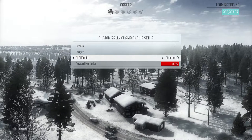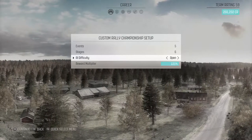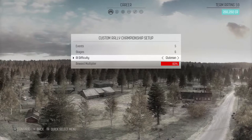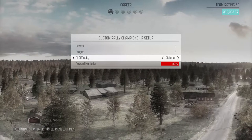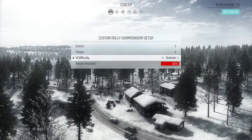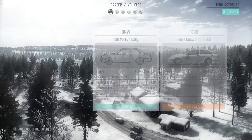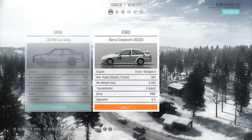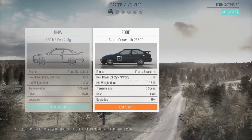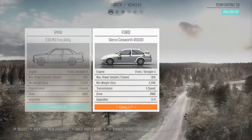I'm a bit confused about this - the reward multiplier goes down, so I'm not going to put it right the way up to Elite because you only get 50%. I don't understand it, so I'm going to put it to Clubman and bring my way up slowly. The car I've chosen is the Sierra Cosworth. I don't have many different liveries so I'm just going to drive it in plain old white.